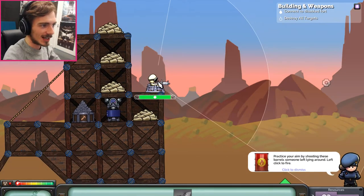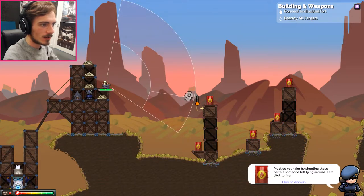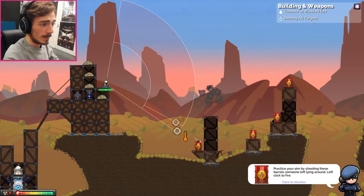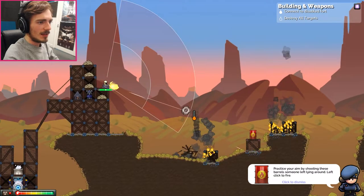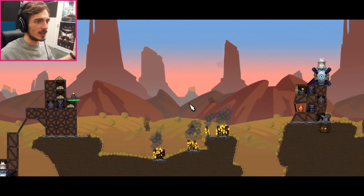Left click the machine gun to select it. I can do this. Aim the weapon. What do I have to aim at? That seemed about right. What happens if I keep shooting the barrels? The gun overheated. Practice your aim by shooting these barrels someone left lying around. I'm doing exactly that, and I'm having a lot of fun doing it. These bullets are stupidly inaccurate. Who made this? And then boom! Excellent. I am a horrible, horrible person.